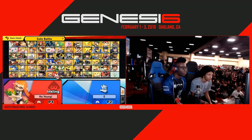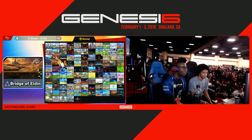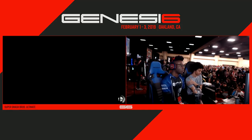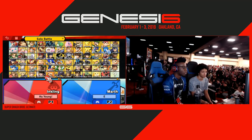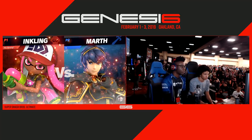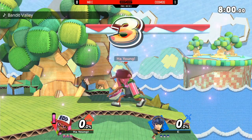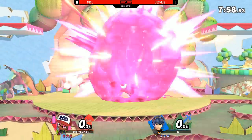Either way, Lucina being underneath that weight threshold is going to get picked up right out of the ground, and we're going to see Cosmos with a fairly dominant game one finish there. What started off so close between these guys — just saw Cosmos pull ahead and keep riding the wave. Mr. E with a chance to respond — he's going to go to Marth. I think Lucina was doing fine, but he couldn't find those kills, and maybe he's just banking on his ability to land the tippers and close these stocks out a little bit earlier.